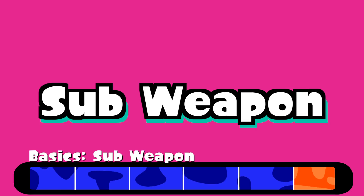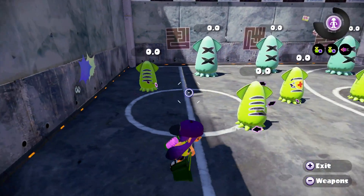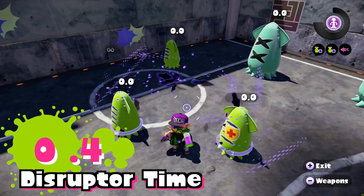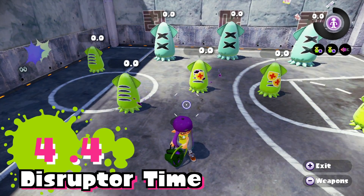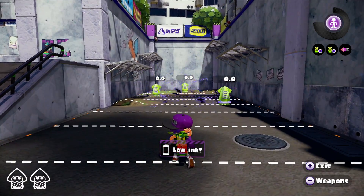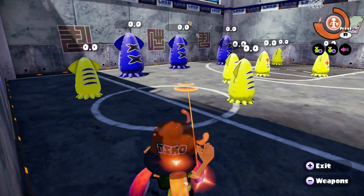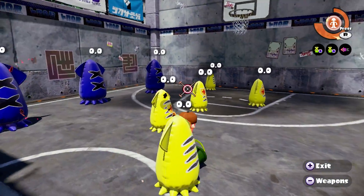Let's talk about the sub weapon. The Tri-Slosher comes with the Disruptor sub weapon. It does not deal any damage, but its effect can be deadly, decreasing your enemy's swim and run speed as well as ink recovery rate. The effects can last about five seconds. On a full tank, you can dish out two Disruptors, requiring you to refill your tank if you want to throw out another. It may seem like a great offensive tool, but this can also be your ticket out when invading enemies have better reach.